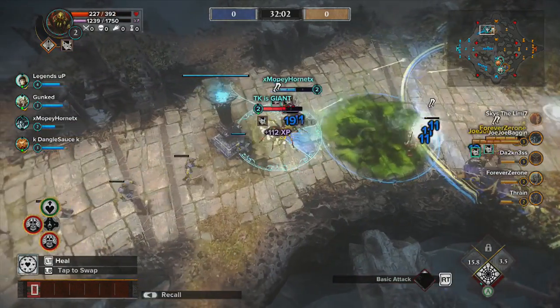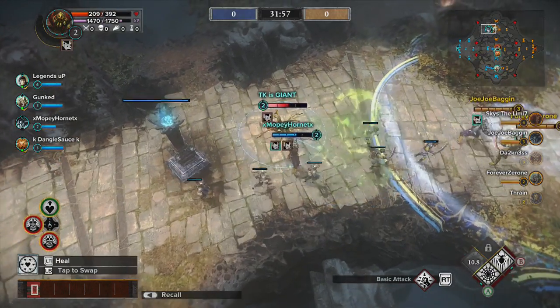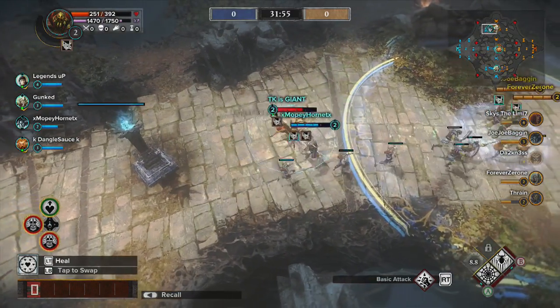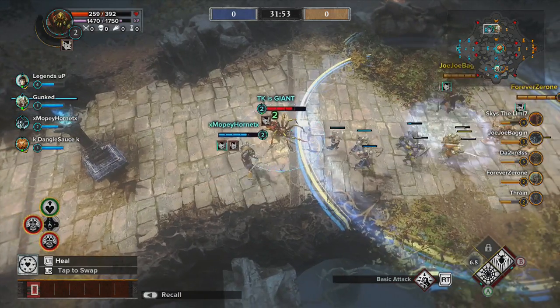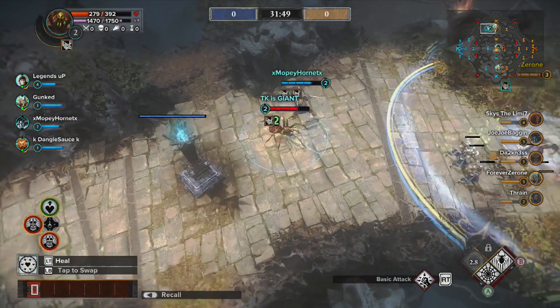As far as Ungolob goes, he's a very squishy Guardian. You want to be careful that you don't get too overly aggressive, because he only has his one ability to get away and has a very short window of invulnerability. Because of this, I try not to become out of position.